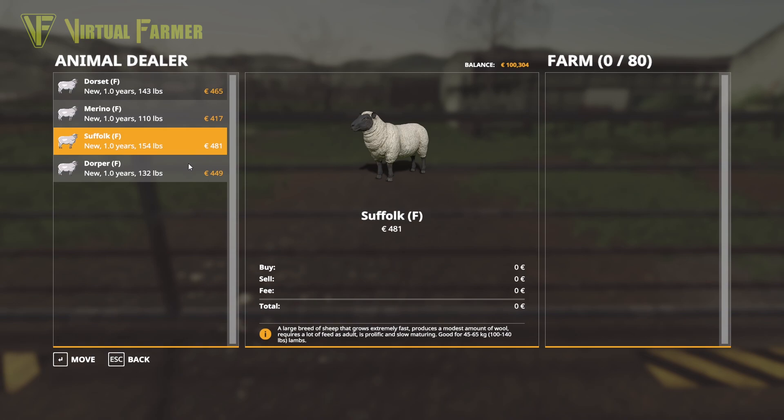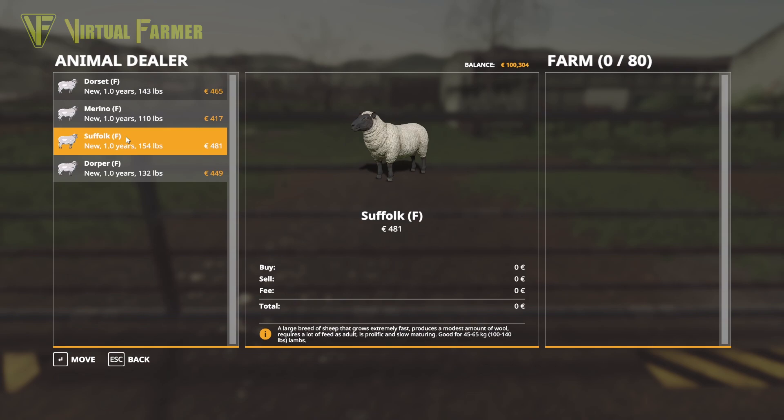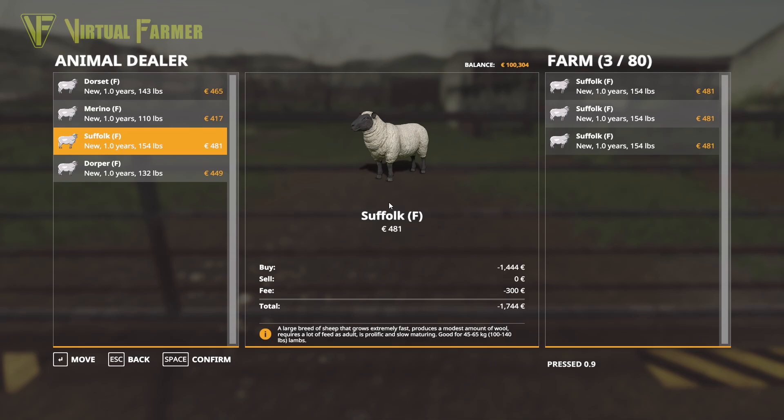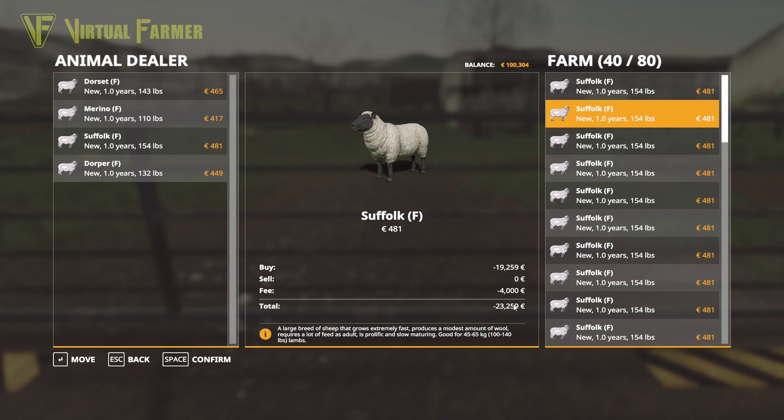I'm very interested in the Suffolks - they make more money. Maybe a mix of Suffolk and Dorset would be a good idea. Then there's the Dorper which produces no wool but good for 85 to 100 pound lambs. I think we're going for maximum profit from the sheep with the Suffolks - we've got plenty of grass fields around us, so they're going to be a good breed for us. I'm going to grab 40 Suffolk sheep, which is going to cost us £23,000 including transport.